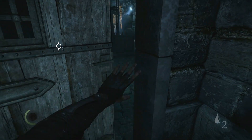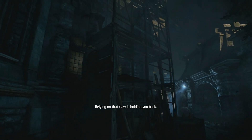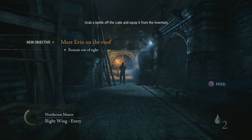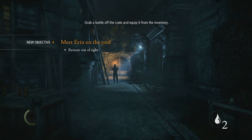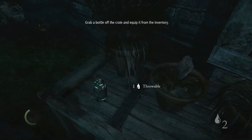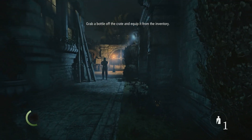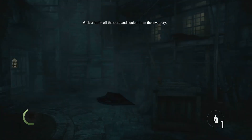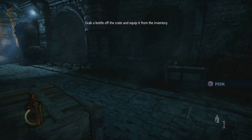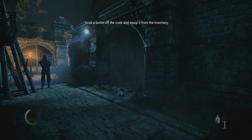There we go — wouldn't open her on up. Relying on that claw's holding you back. Meet Erin on the roof, remain out of sight. Alright, so we gotta grab a bottle off the crate and equip it from the inventory. There we go. Maybe if we throw it back there — let's crouch.